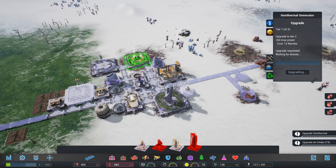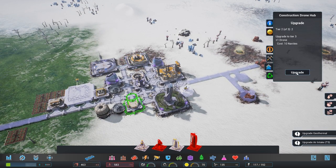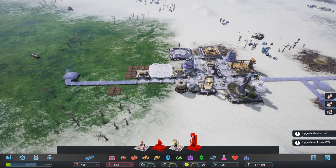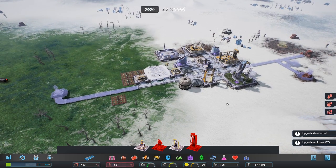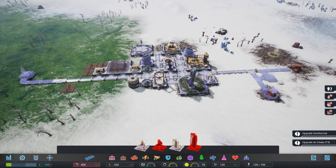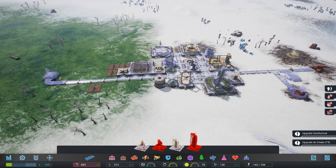Geothermal upgrade. Life is going good. Honestly, might also upgrade the drone hub just so we can zip through. I'll turn the speed up. I turned off the UI sounds, turned off a couple of things. So hopefully maybe that'll solve the problem. If it doesn't, I don't know.